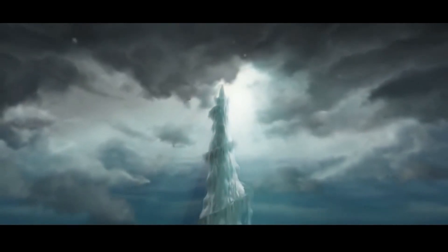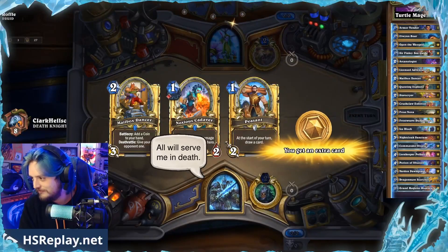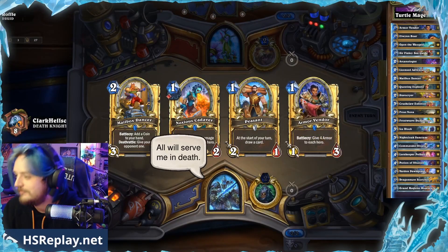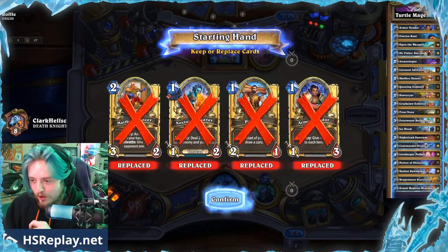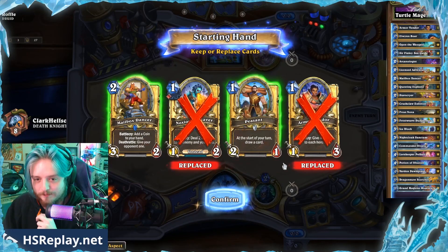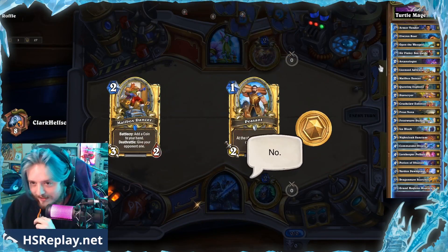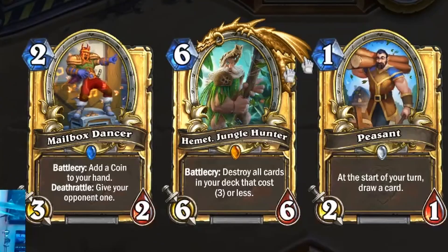Now let's see how it is possible to win with Mechathun in the Death Knight class. So this deck is just all about drawing quickly and then playing the 6-drop. Yeah, that's the 6-drop right there.